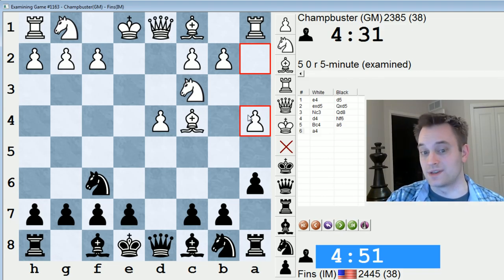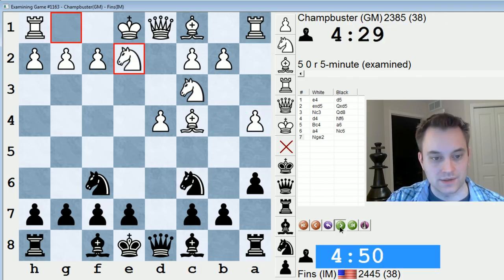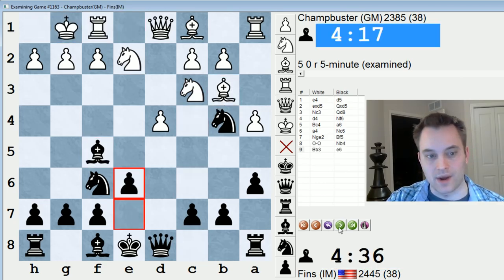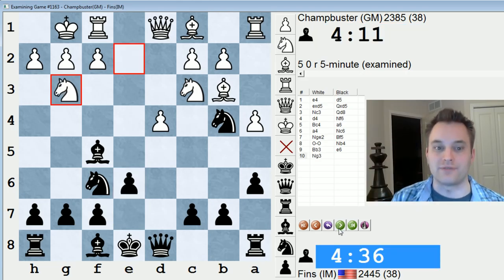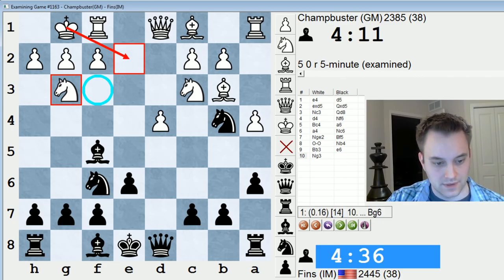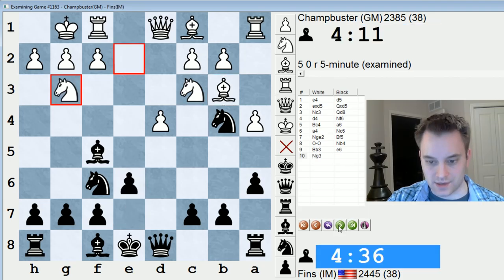Let's go over this. So we had this line of the Scandi — the Qd8 Scandi with a6 looking to go b5 and then c5. I mentioned that I thought a4 wasn't the best. I've seen some sources criticize this move because white does give up control of the b4 square, and I think knight c6 followed by knight b4 is a good response. I'll have to check my move order though, because this plan that white adopted isn't rocket science — playing knight g2, knight g3, and then f4, f5. This is a common Scandinavian plan, wherein white will develop the knight through here as opposed to putting it on f3.